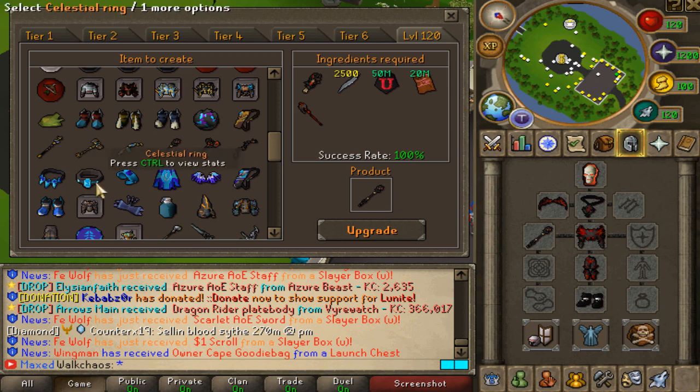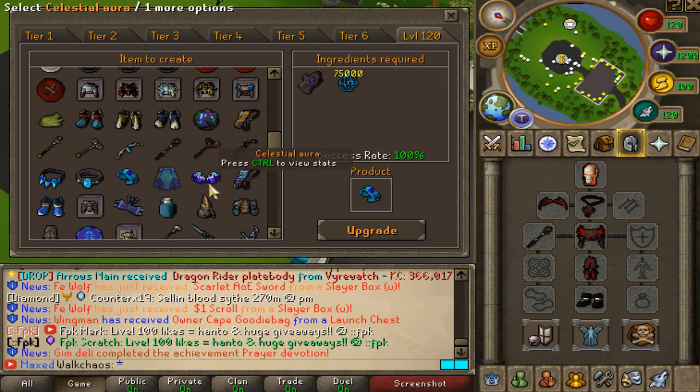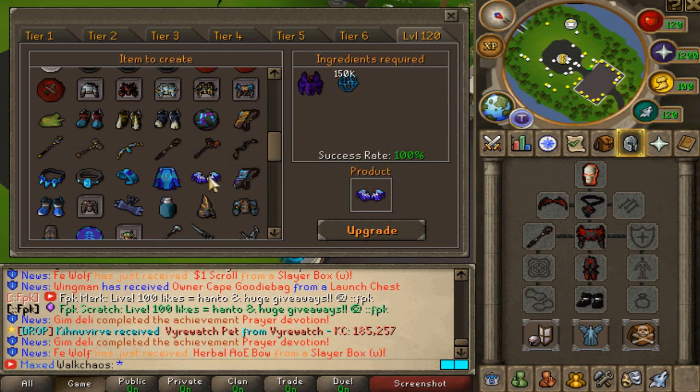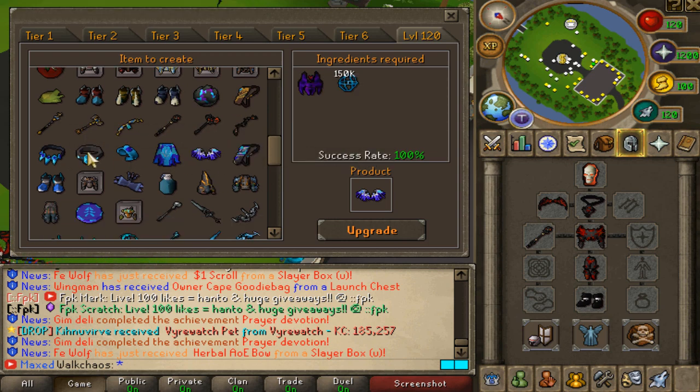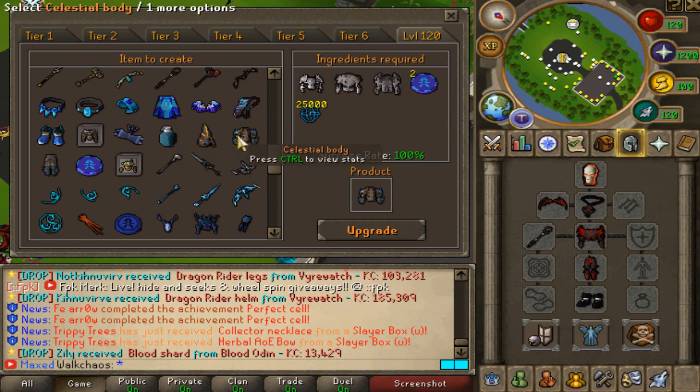The celestial zone is unlocked after completing the Assassin Guild. You do three different activities to collect celestial energy, and you can also teleport to the celestial creature global boss for extra energy. You then upgrade all your items with the energy — it's a very long grind, but you get all the celestial items which are super powerful. After completing that grind you are truly deep into end-game.